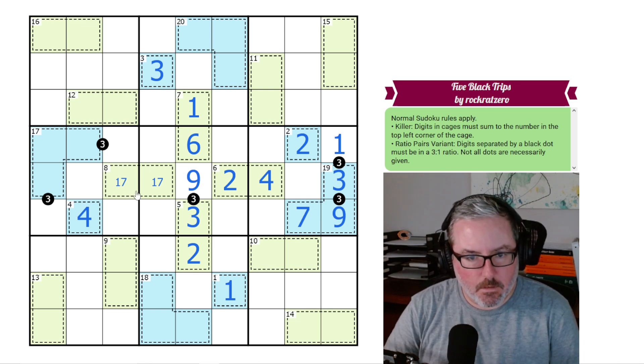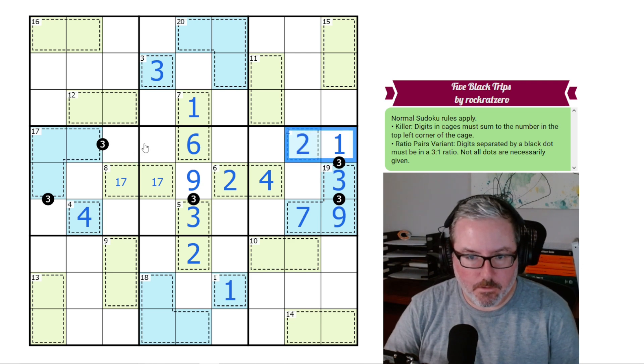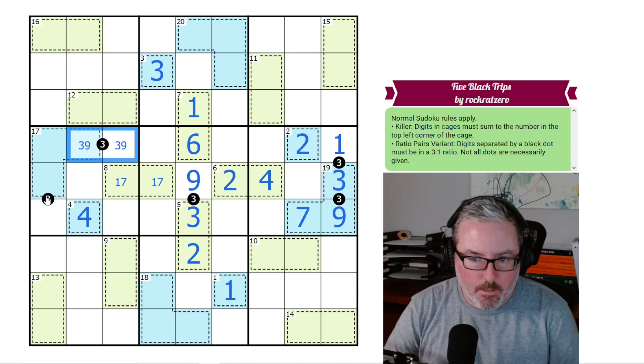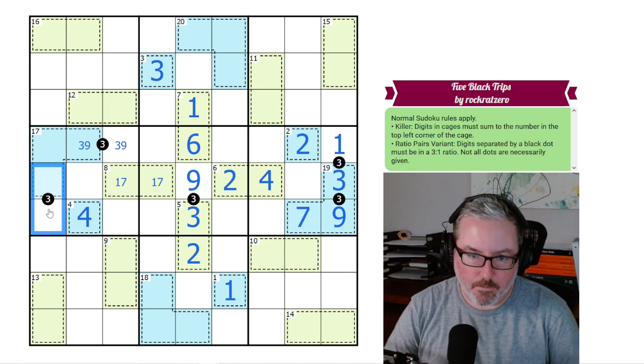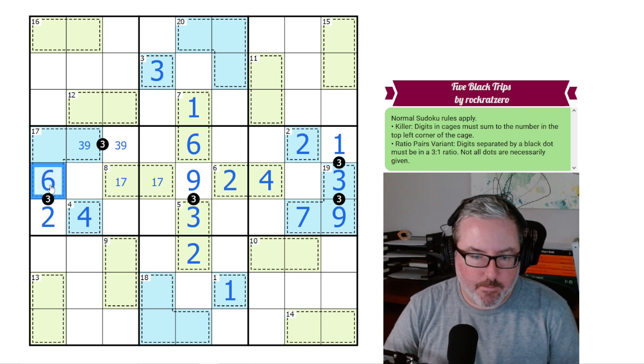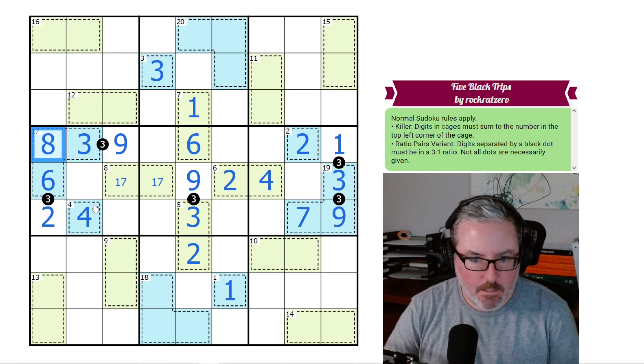Once we have this 1,2, we can look at the next ratio dot. There are only 3 ways to make a 3 to 1 ratio: 1,3 or 2,6 or 3,9. We can't do 1,3 or 2,6, so this has to be 3,9. And this next dot — it can't be 1,3 since we've used that, and it can't be 3,9, so this has to be 2,6. We have a 2 here, so we put the 6 here and the 2 here. Now that we know we have a 6 here, we can rule out this being 9 — it would force a 2 conflict. So this is 3, this is 9, we know we have 9 so this has to be 8. What's left? A 1, 5, and 7 — we'll leave that open.